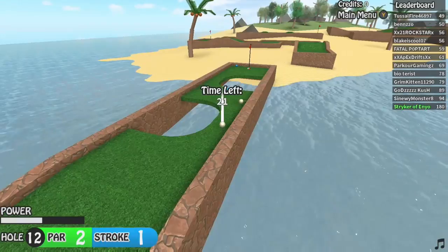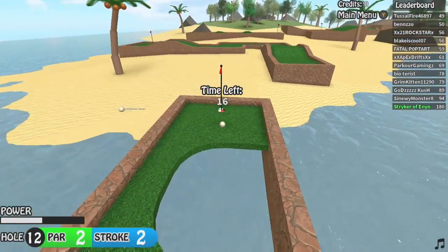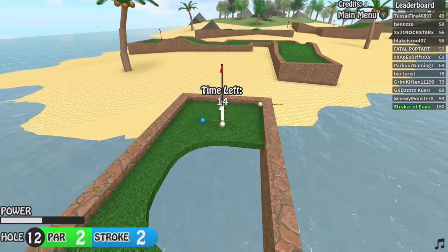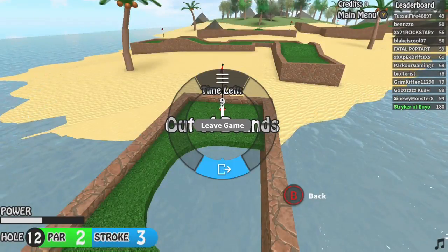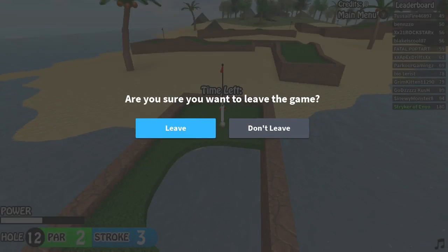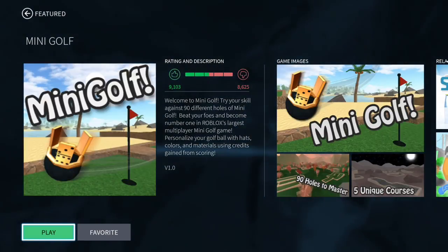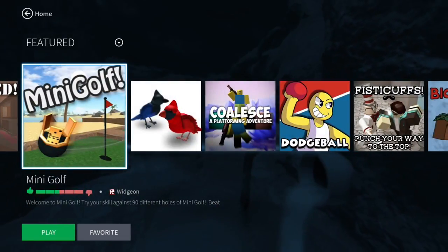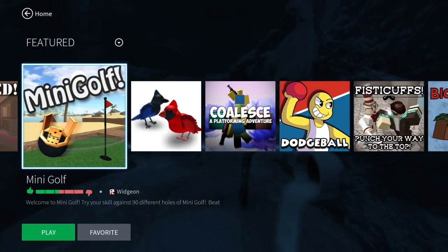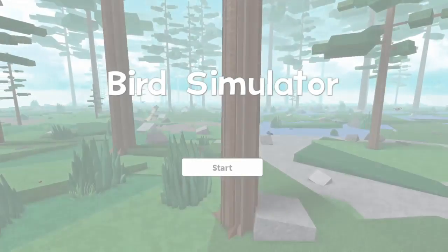There's another achievement for playing a game for one hour. I recommend you play a game called Speed Run 4, as it has a timer in the top right corner of the screen. It basically just starts right from the beginning — you don't need to pick a mode. You need to play for a total of 3,600 seconds. Just make sure you have a controller plugged in and move your avatar around every 10 minutes or so, because after idling for 20 minutes you get kicked from the game.